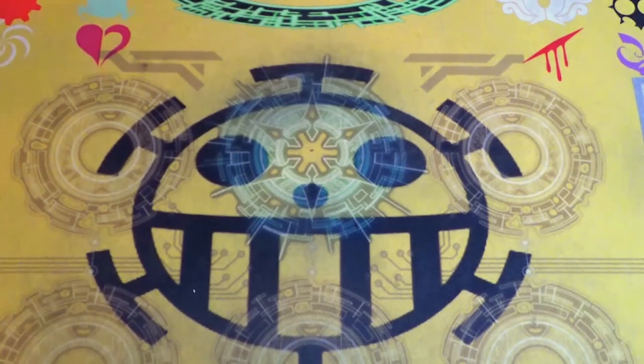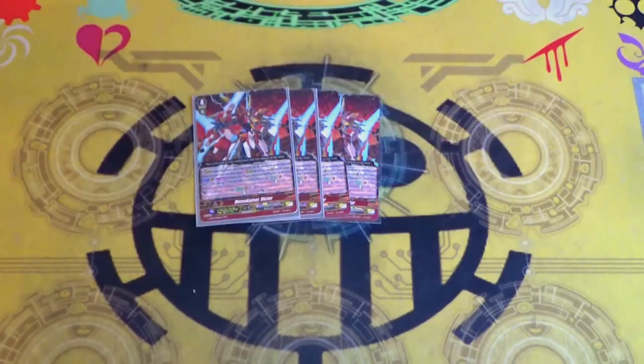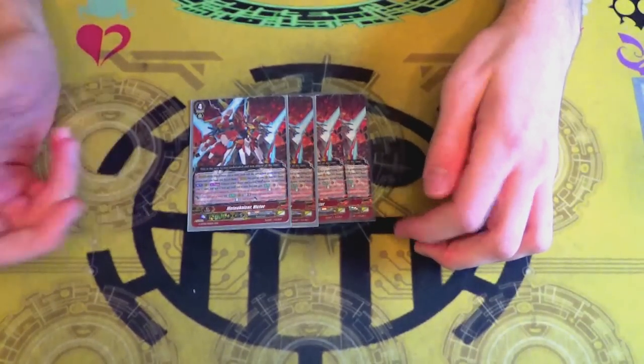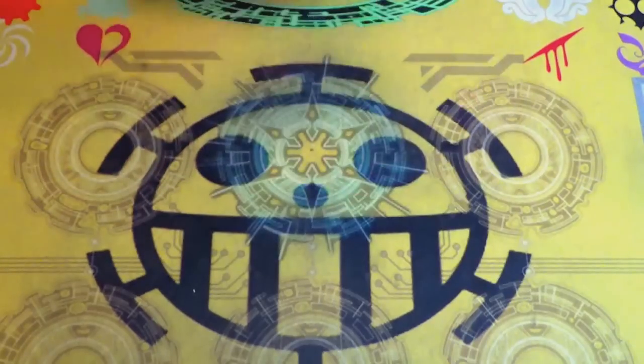I'm running four copies of Medio Kaiser Victor, which is G flip, gains on hit standard card with 5k, and GB3 when it attacks standard card with 5k. It's a good stride and gives me a reason to run the hearthem crit.